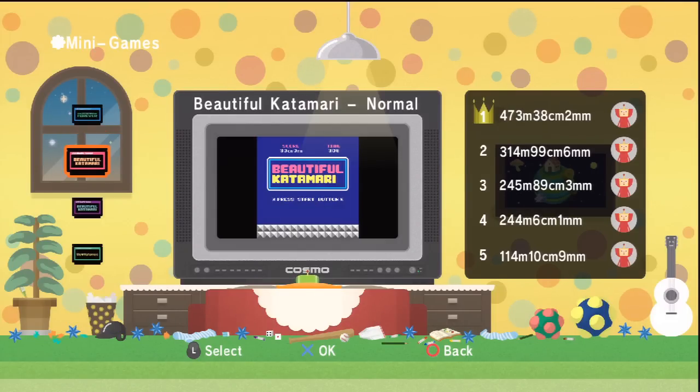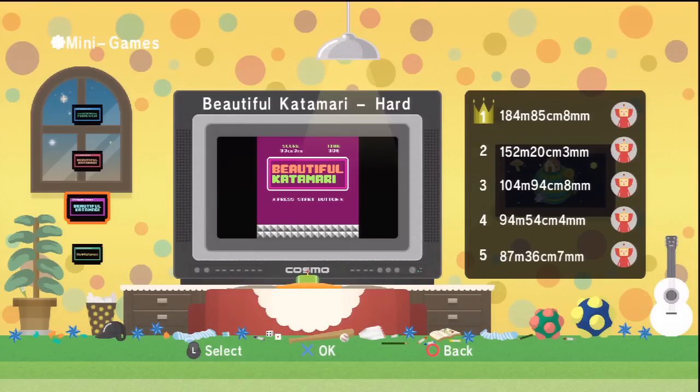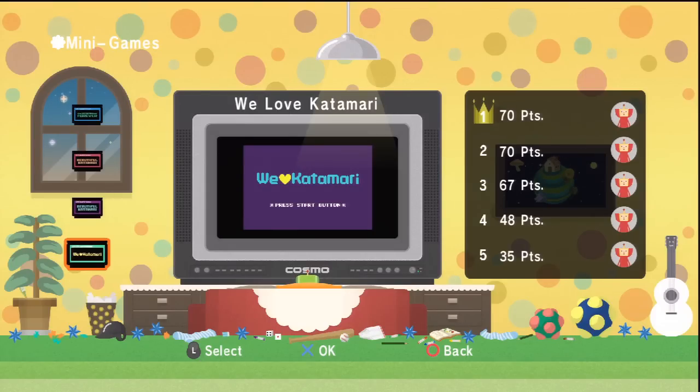Next we have the Beautiful Katamari minigame, which has both a normal and a hard variation, both of which you unlock by completing every stage in the game in Drive mode. Lastly we have the We Love Katamari minigame. You unlock this one by completing every stage in the game in every mode.